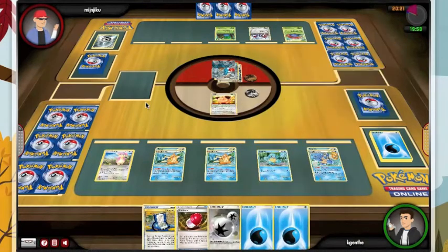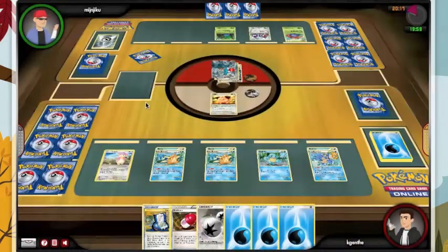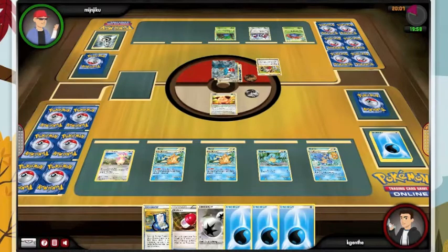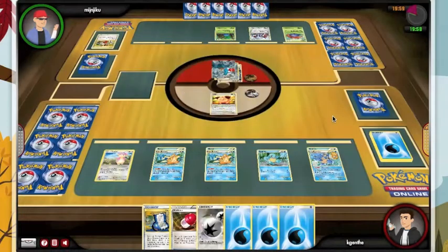Probably should have used the Poke Gear. There's some serious energy for us. I think we did see a Catcher out of him — weird to see a Catcher in a Vileplume deck. He's established his lock. We are done. I should have used that Poke Gear, but we have enough energy to actually knock this thing out... No, we don't, because he's got a special metal on here. So we have enough energy to annoy him. He's gonna take 130 to go down.